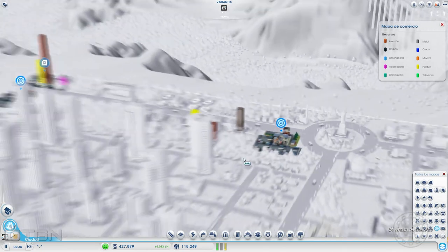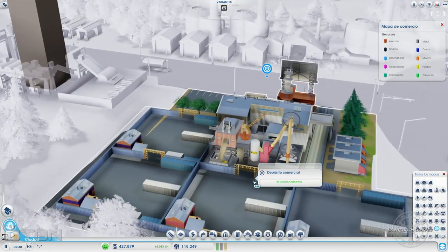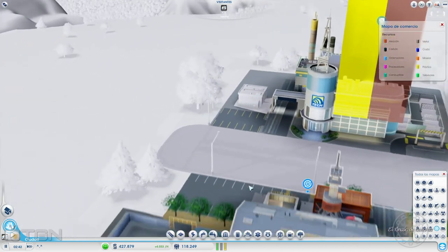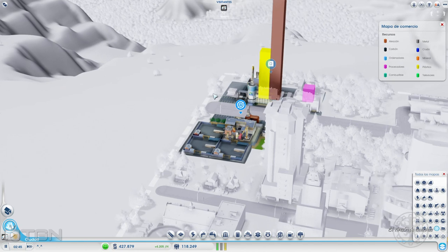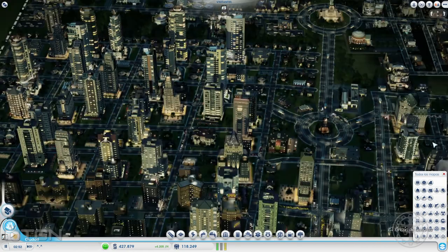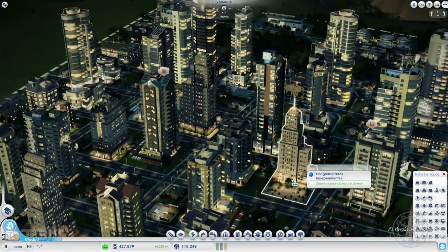Comercio: edificios comerciales. Tenemos un depósito comercial por aquí y otro por acá. En este depósito comercial vemos que está depositando aleación, metal y plásticos. Y en el otro lado está almacenando plástico, procesadores y metal. O sea, tiene listo, justo enfrente de la fábrica de procesadores, todo lo que necesita para construir esos procesadores. Se ahorra un viaje; traen hasta aquí los materiales y automáticamente los pasan de un lado al otro de la carretera. ¿Para qué cruzó el camión la carretera? Pues para llevar procesadores.